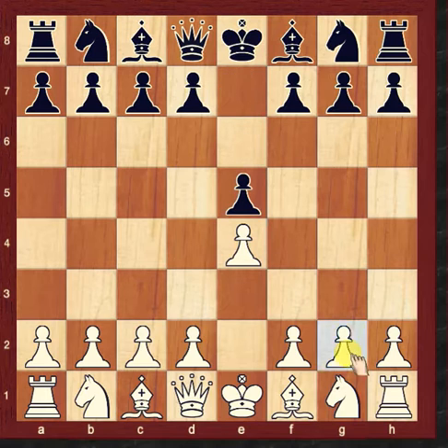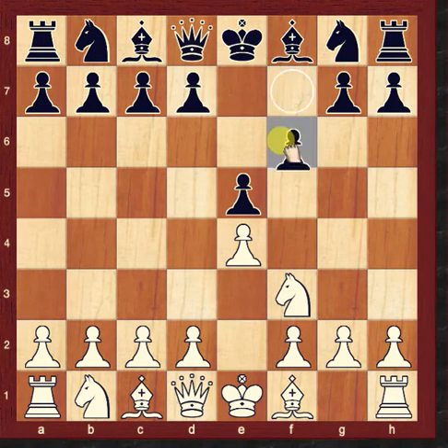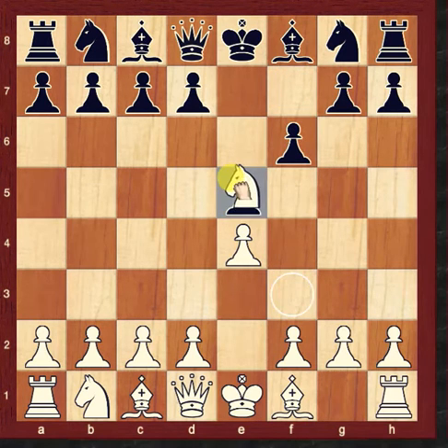Again, let's repeat: e4, e5, Knight to f3, pawn to f6. Knight sacrifices, pawn takes e5, Queen takes e5.